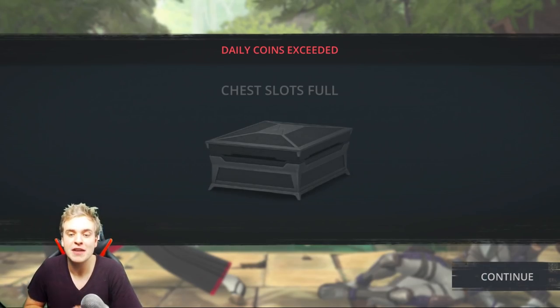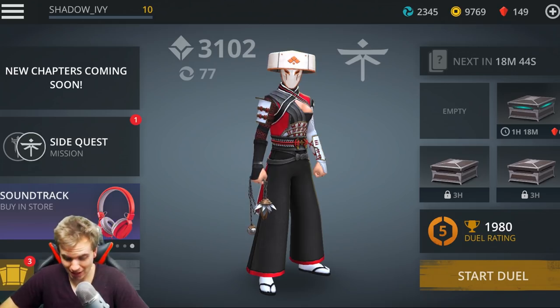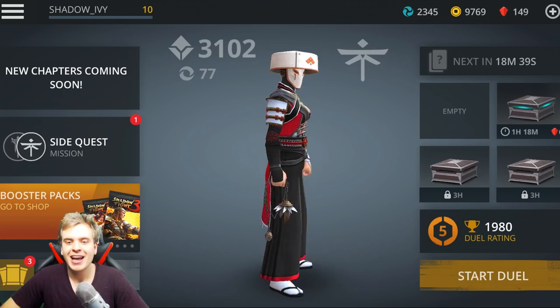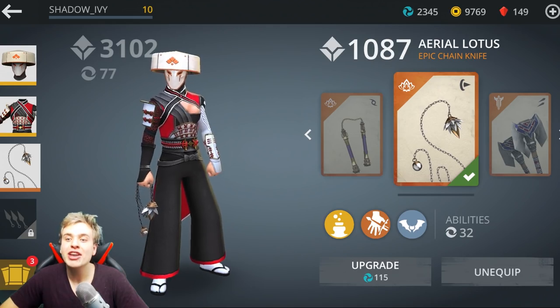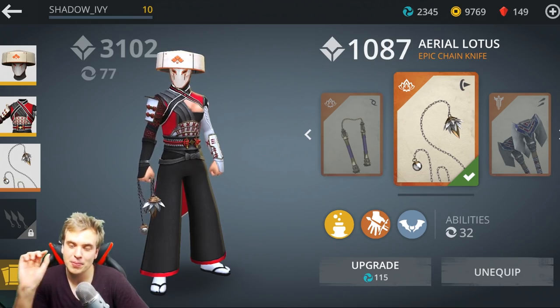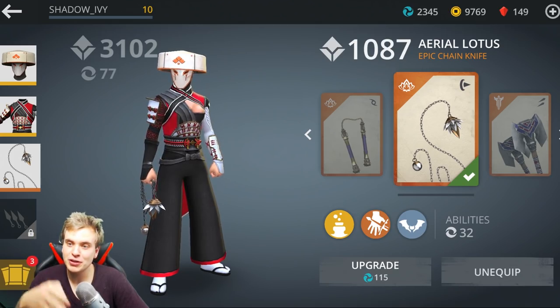This is the closest I've ever gotten to rank 6! Hello my friends! Today I have a very fun weapon to review. I forgot how it's called... it's called Chain Knife! And it's called Aerial Lotus! It's an epic weapon from the previous chapter, which I bought in the store a few days ago. It looks absolutely amazing and it's super fun to play!